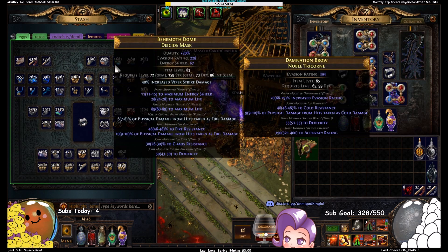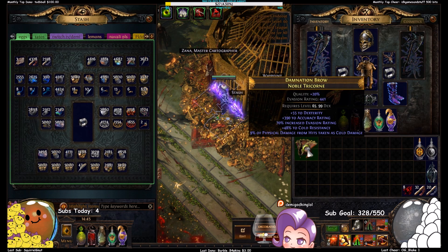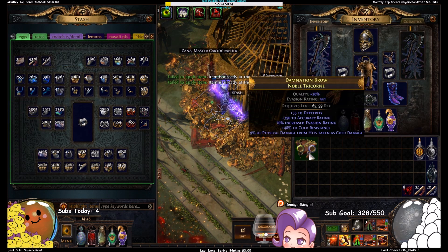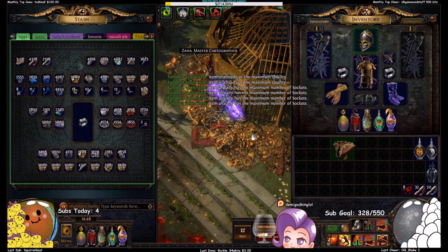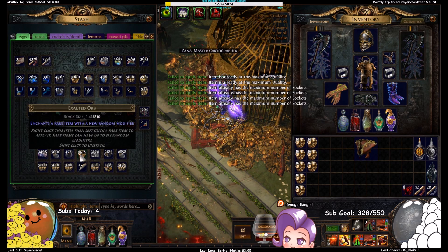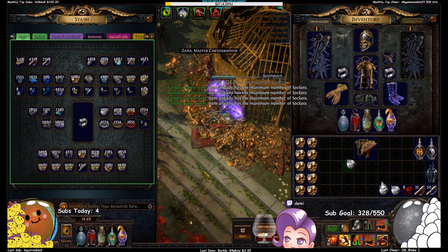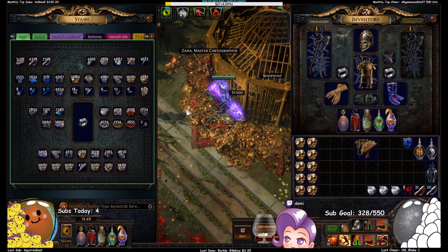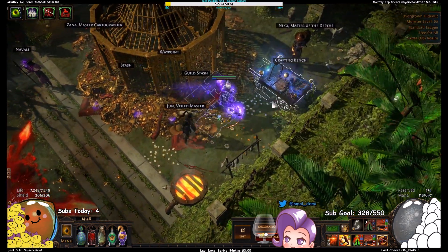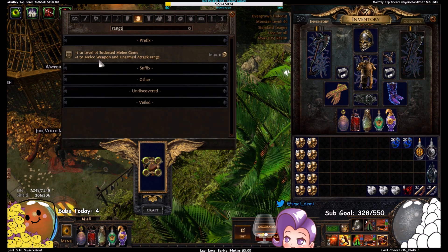Let's see what we do here first. We need to metacraft this, so let's quality it — I can't 30 quality it, so 20 quality it. Socket, link, okay. Grab. This shouldn't be too difficult to get metacrafted because I just need life, life hybrid, and then I'm gonna craft the plus one melee weapon range prefix on it. I believe that's a prefix — yeah, prefix.